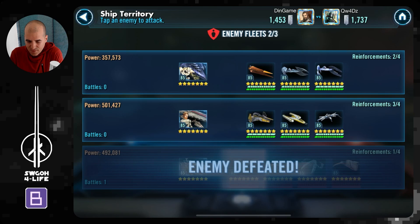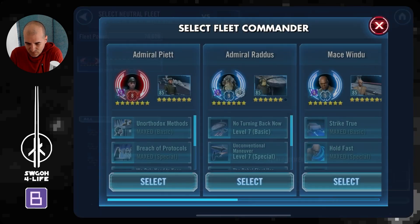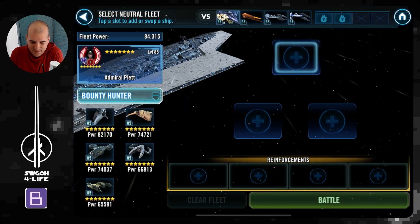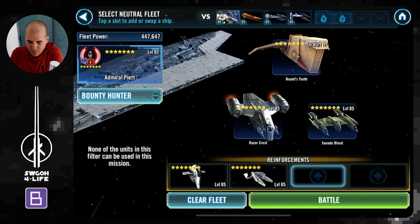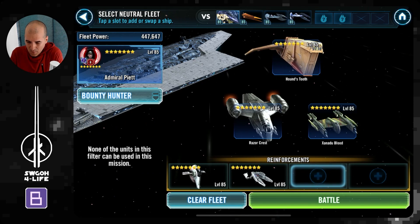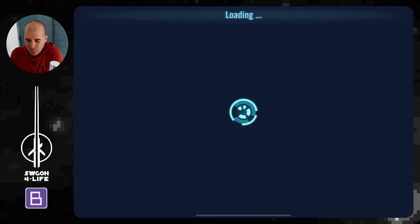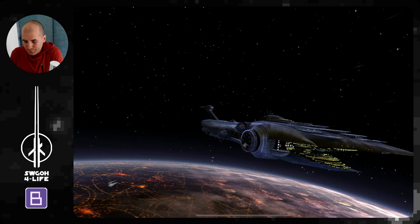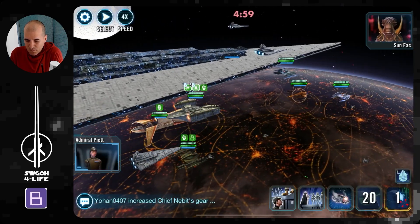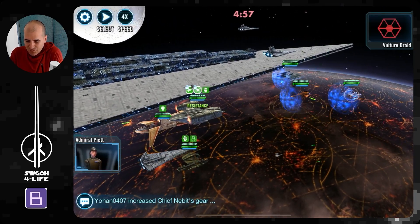We've only got two ships left. I'm going to bring in my own Executor. I like to keep the good ships for offense because ships can be such an RNG fest. Here we go — I'll just start with the usual lineup, bring in a couple of reinforcements. No need to banner-pinch here because my opponent was more efficient there. I'll just get Vulture Droid down. They've got some Buzz Droids coming in.